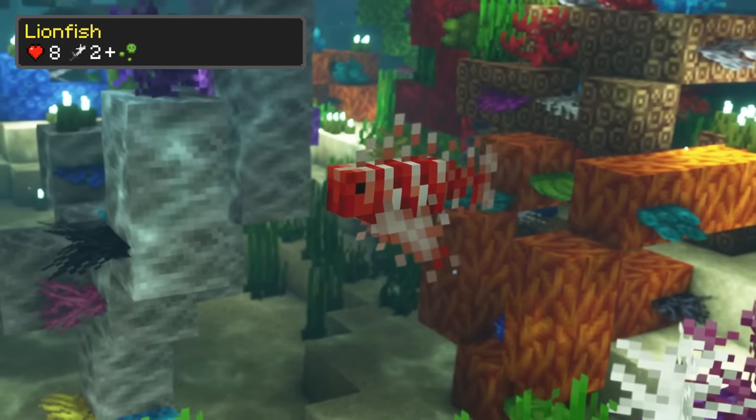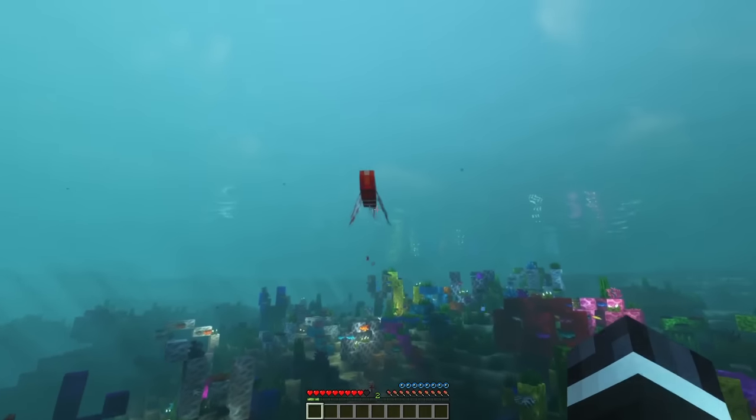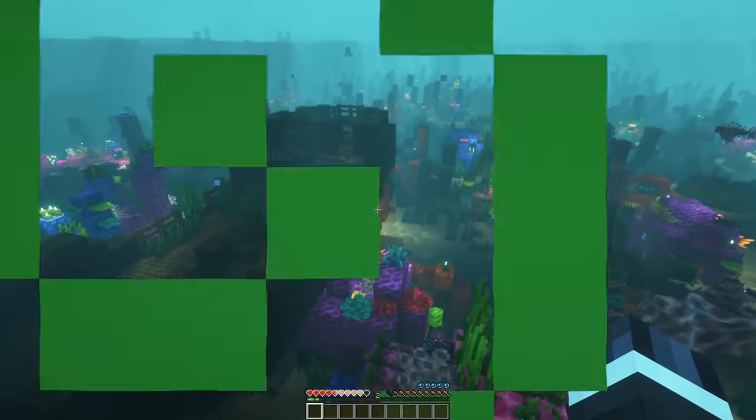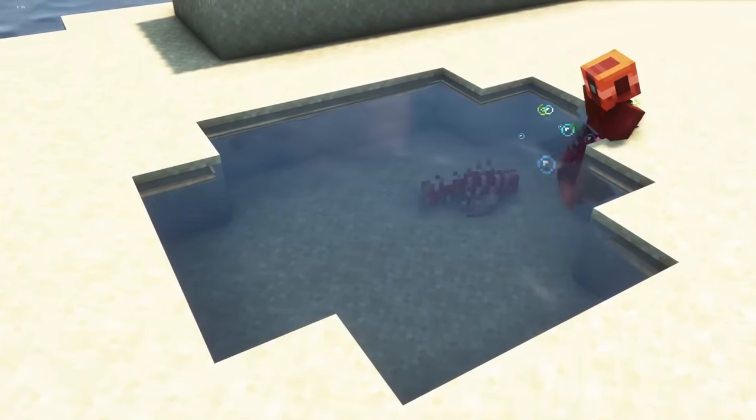Lionfish are neutral mobs that spawn in warm oceans and they won't attack you unless you attack them. However, you should not get too close to them because as you touch a lionfish it will poison you, which deals a lot of damage.